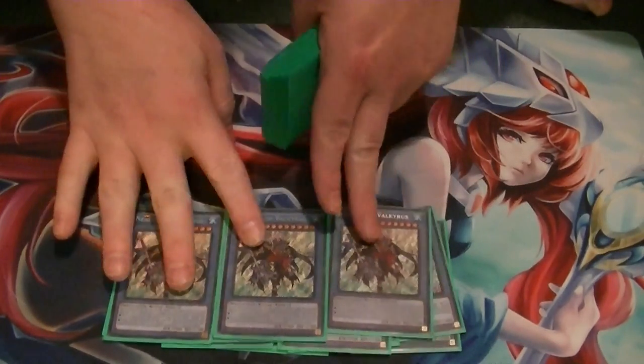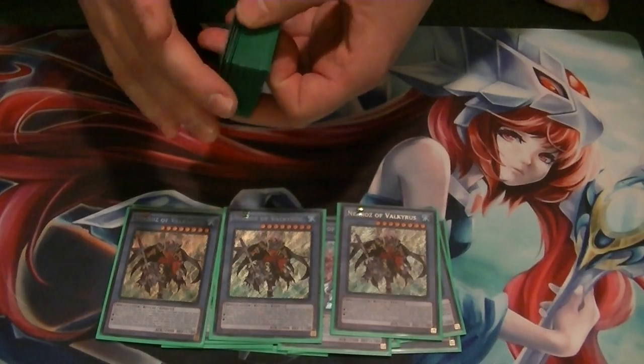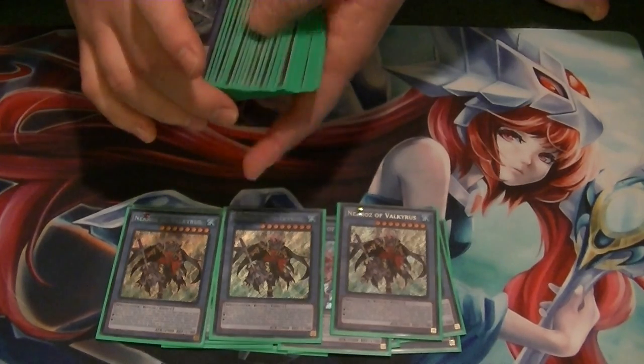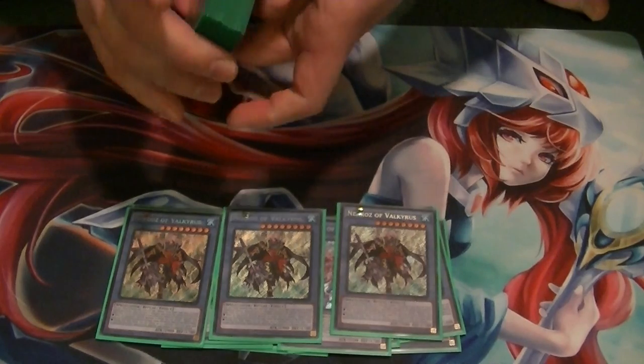3 Valk. Discard this card and banish one Necroz card from your graveyard to negate and end the battle phase. As a monster, you can tribute up to 2 monsters from field or hand to draw 2 cards.